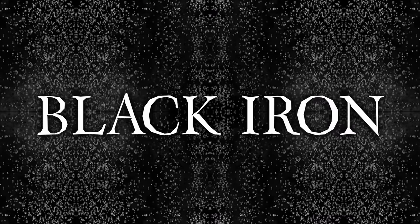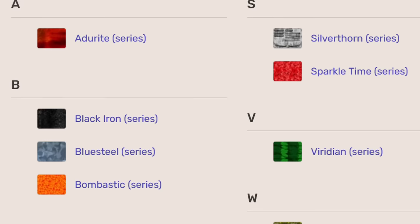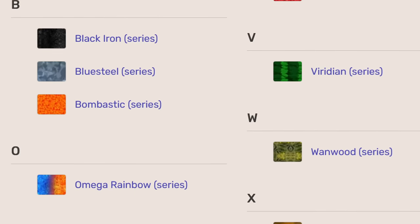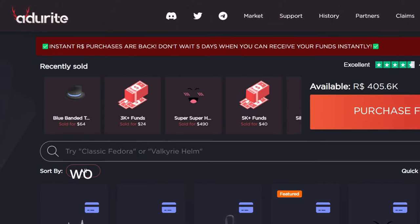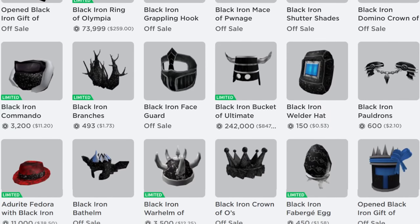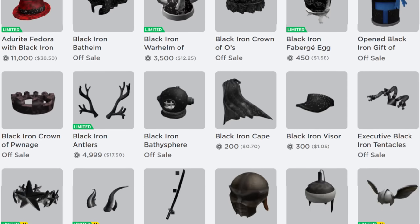Black Iron. If you've been on Roblox for a while, that's a name you're probably very familiar with. It's one of the iconic texture series of the classic Roblox catalog, similarly to other classic texture series like Blue Steel, Wanwood, and Adorite — which, fun fact, has an entire Black Market Limited selling website named after it now. Its name is attached to several different classic Roblox accessories, all of which display a relatively similar looking texture.